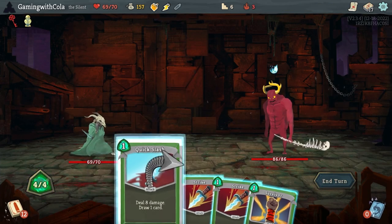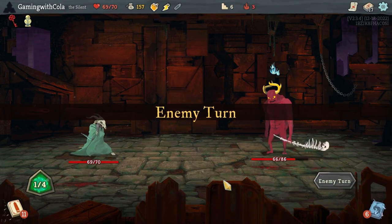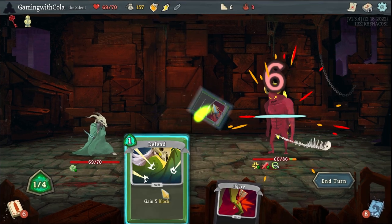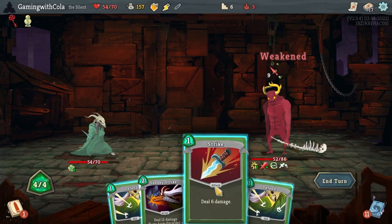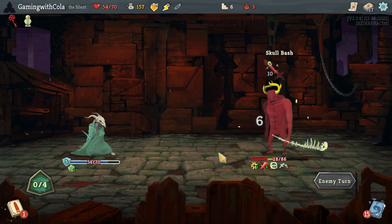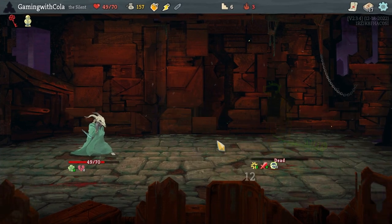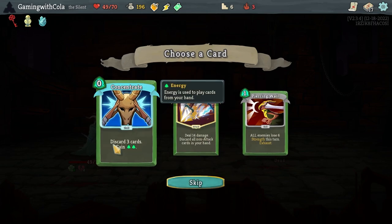Quick slash, slash, slash — end turn. Noxious Fumes, poison. Strike, strike, strike, defend — end turn. He won't get me for lots. Strike, sneaky strike, and defeat — end turn. We've got more poison — strike, strike, and he'll die from poison. Yes! Frozen egg, nice. Duplication potion — great. Discard three cards, gain energy — sure.